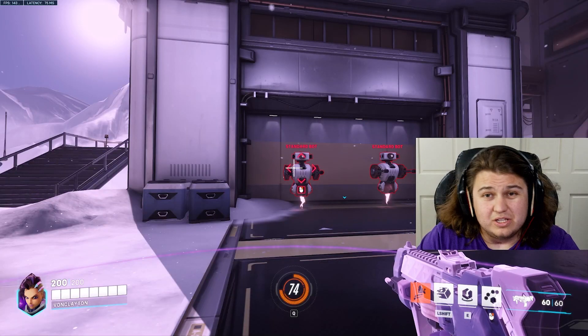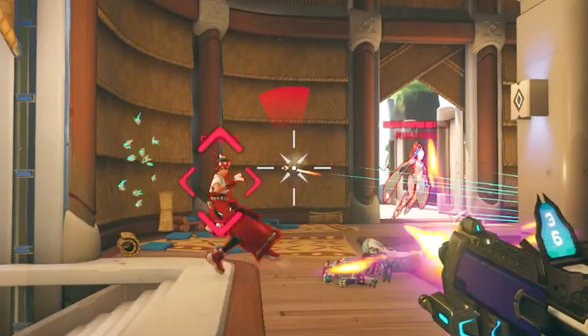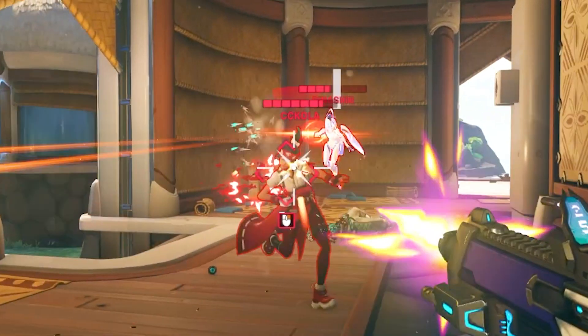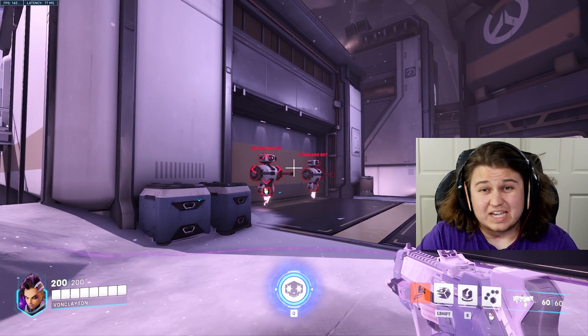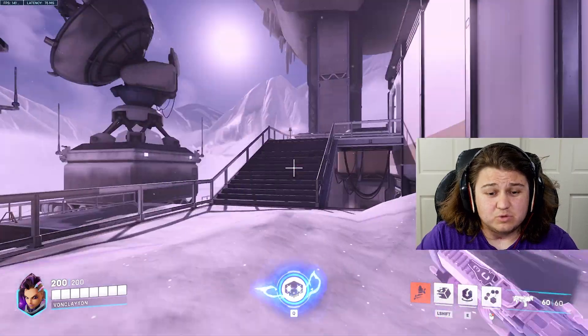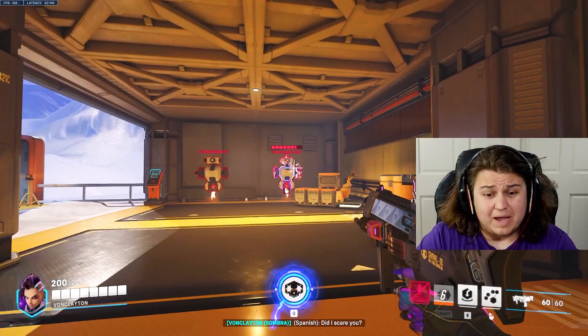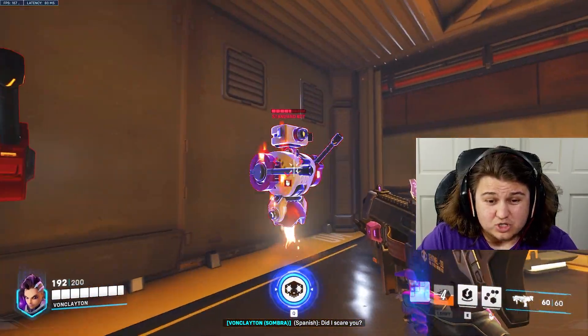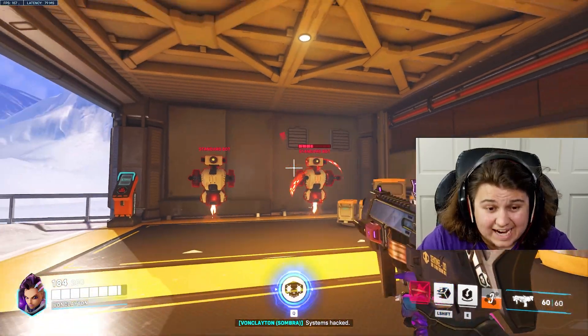Her new ability, Virus — which is throwing out the little purple cube thing — is pretty good. I like the idea of it and I like the way it works. I kind of have a problem with its hitbox though. Sometimes when you throw it out, it feels like it should have hit the enemy and it didn't. But throwing this out gives a damage over time, and it does more damage when the enemy is hacked.